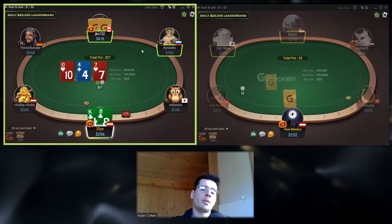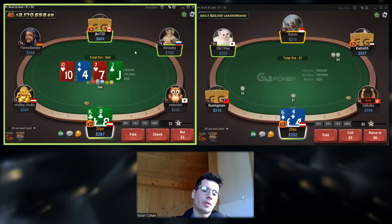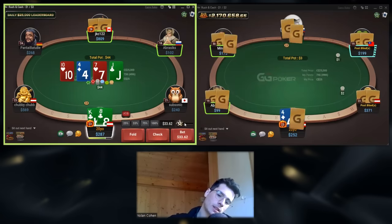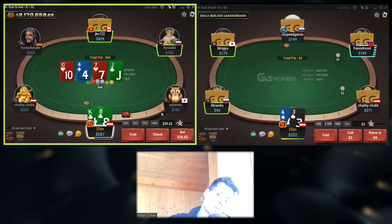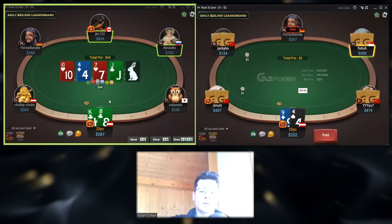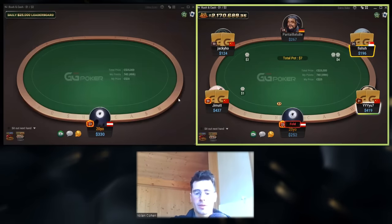I'm going to bet one-third on the flop here. On the turn, I think I'm going to bet special on the Jack. I'm going to bet like something like this. I'm happy to bet a bit bigger because I want to bluff three streets against recs. So I just want to have a bit more fold-depth machinery. So I'm fine with the sizing.